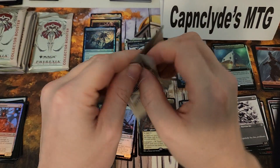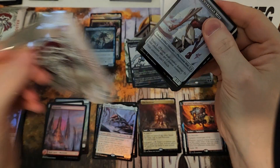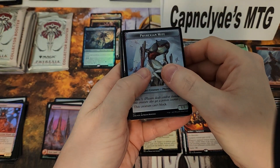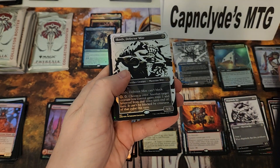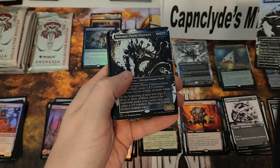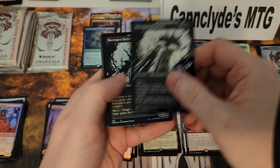Come on Elish Norn, where you at? Where you at big mama? Defector Might foil — very nice, that's a good hit. And not so much. Rot Priest.